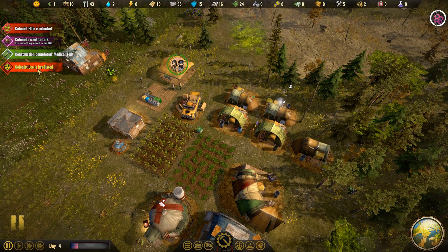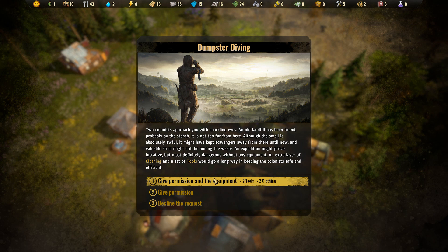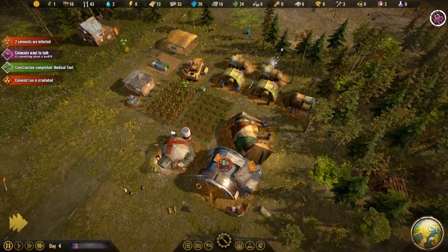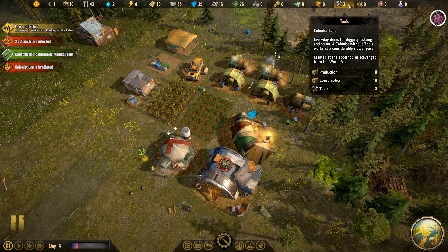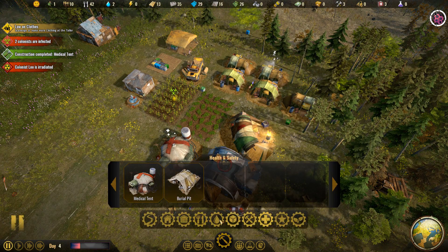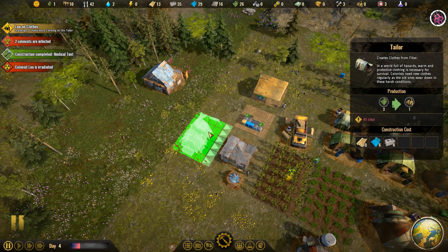A colonist wants to talk about something — someone's irradiated and infected. Another event: dumpster diving. Two colonists approach with sparkling eyes — an old landfill has been found, probably by the stench. It might have kept scavengers away until now and might have valuable stuff. We sent some clothing and tools to keep them safe. I don't have a lot of clothing so this is a little bit risky — somebody got infected, but we did get 11 plastic. Losing my last two clothes and some tools for 11 plastic was probably not worthwhile.